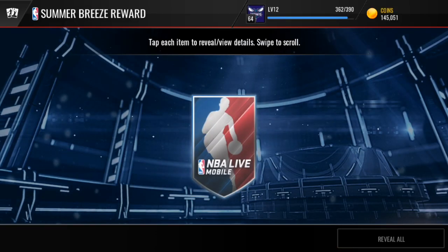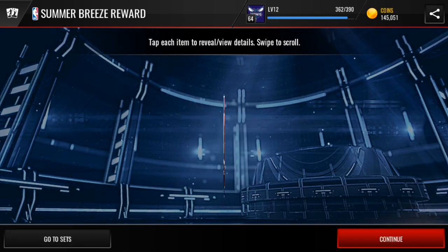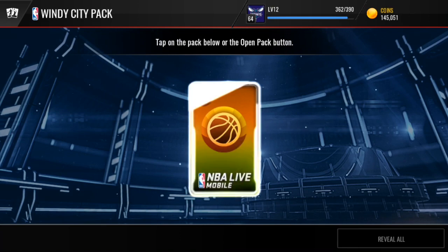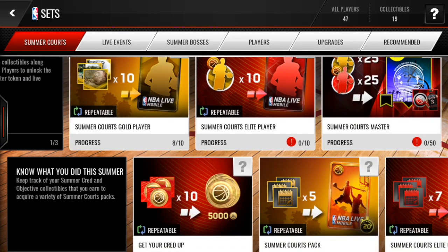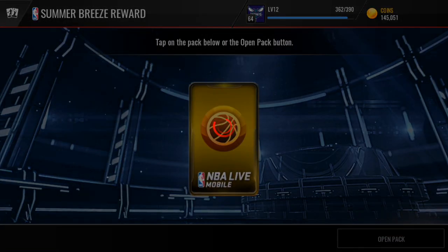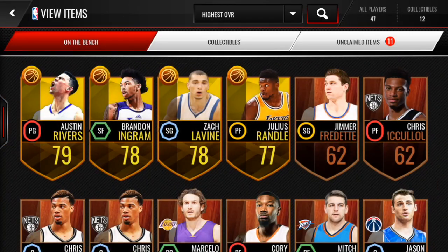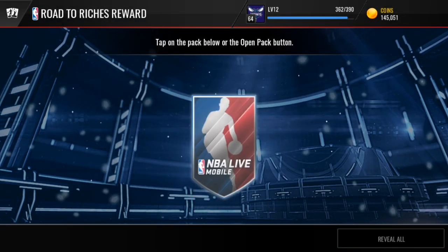Whenever the Road to Riches live event is out, be sure to grind that because it'll get you a ton of coins. Just playing live events with this new promo gives you so many coins. We get a Windy City Pack with two Summer Creds — we're pretty close to 5,000 Summer Creds, only two away. After opening one more Summer Breeze pack, we're at 9 out of 10. That's awesome — we're really on our way with four gold players plus the ones from the Summer Packs.